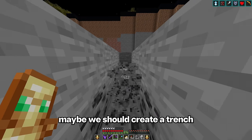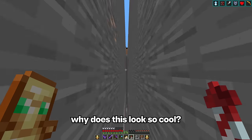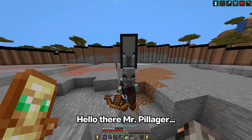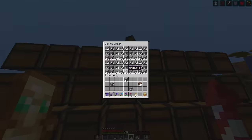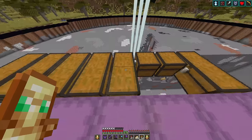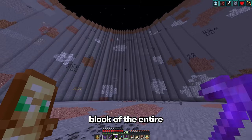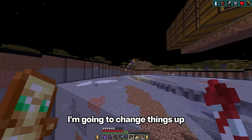Why does this look so cool? Will I still get the haste effect the whole time? That's tragic — look at all the resources in these chests. The funny thing is that I'm completely full on stone. And that is the final block of the entire first quarter. It's definitely kind of boring, so I think I'm gonna change things up.